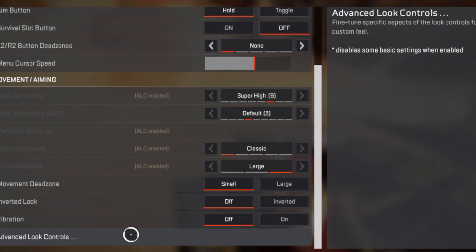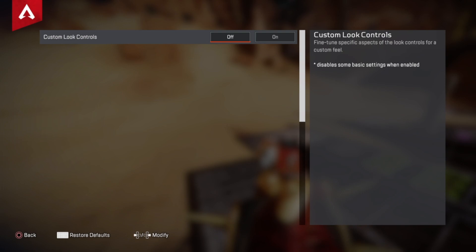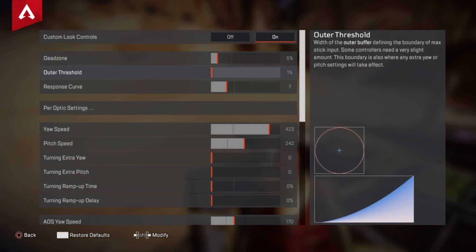Now it's time for the best advanced look controls that will help you achieve no recoil. Make sure you turn on custom look controls — the first option — because you need it enabled to use these settings. For dead zone, keep it at whatever amount prevents controller drift. Some people can keep it at zero, but even without drift, five to seven percent dead zone is the way to go as it balances things out a bit more.